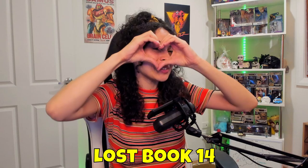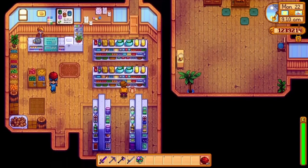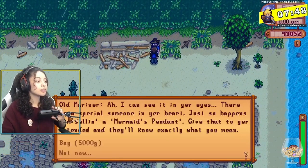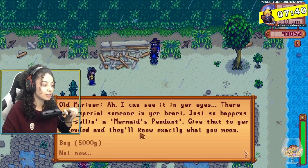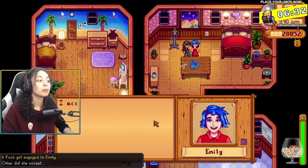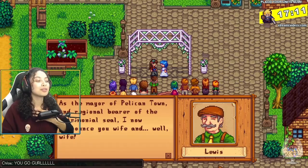Lost book 14 talks about dating and marrying that special someone in Stardew Valley. At 8 hearts with your special someone, you can purchase a bouquet to hand to them. Then at 10 hearts, head to the beach on a rainy day to find the old mariner on the east side — he'll sell you a mermaid pendant for 5,000 gold. Handing this to your special someone means you'll be proposing, and if they say yes, a wedding ceremony will occur in three days.